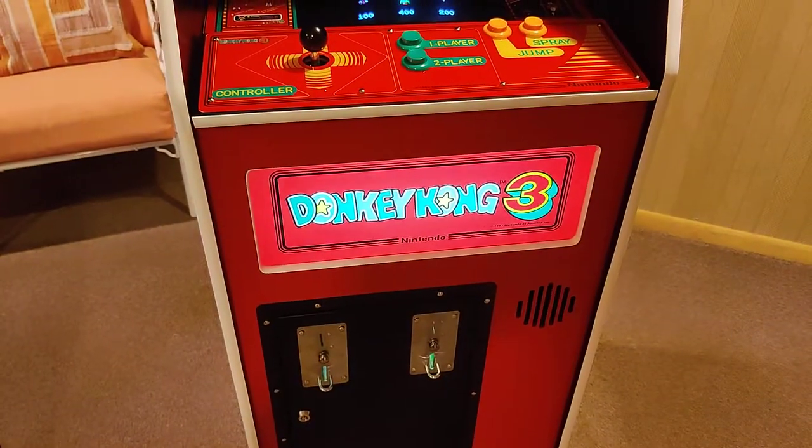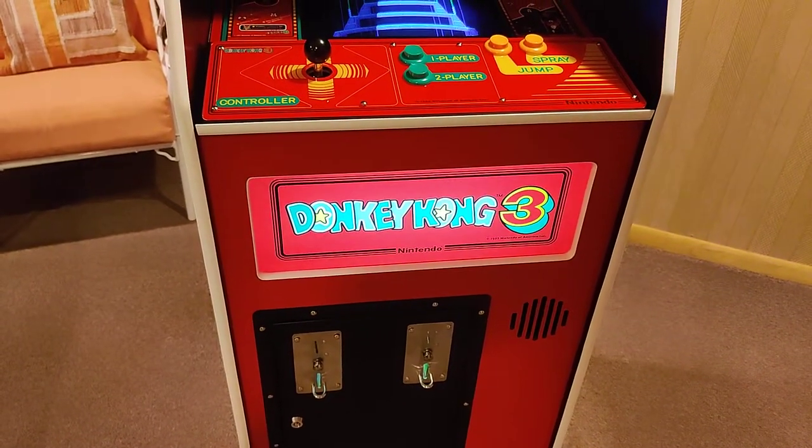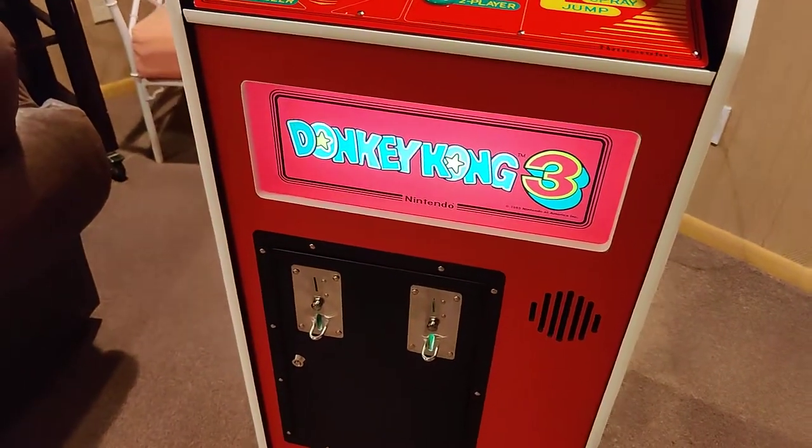Instead of a sticker I'm using a light-up marquee. This is using LED lights with a reverse-printed Plexi, so it looks fantastic lit up. Again, original Nintendo coin door. Let's go ahead and open that up so you can see inside.